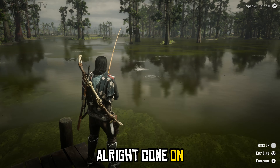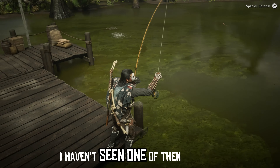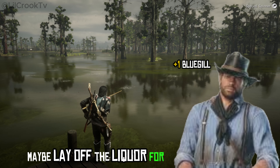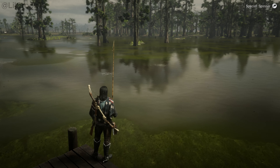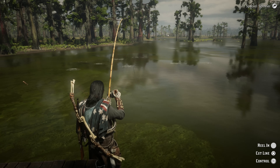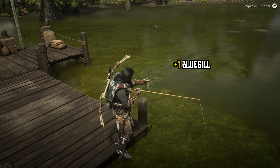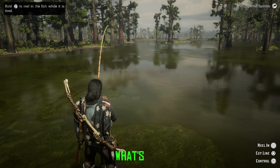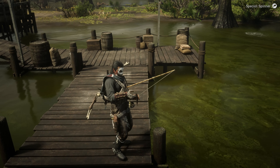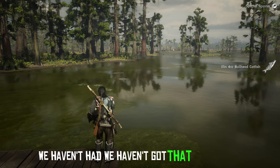Come on. We got here a bluegill — haven't seen one of them before. Look at the water, getting a little more action out here. Is that four? Another bluegill. This is the spot for bluegills. What's this? This is number five — bullhead catfish. We haven't gotten that yet, have we?